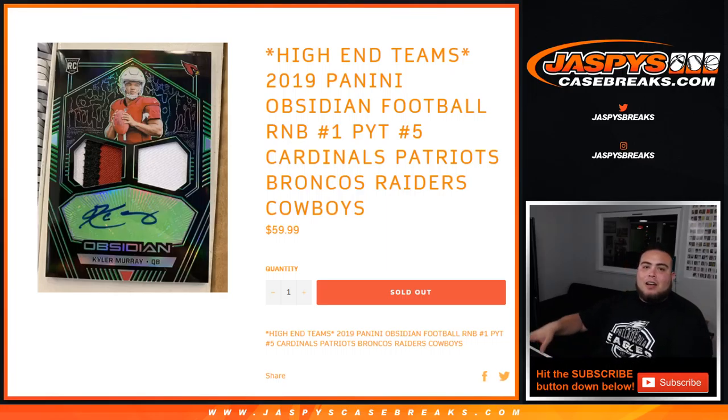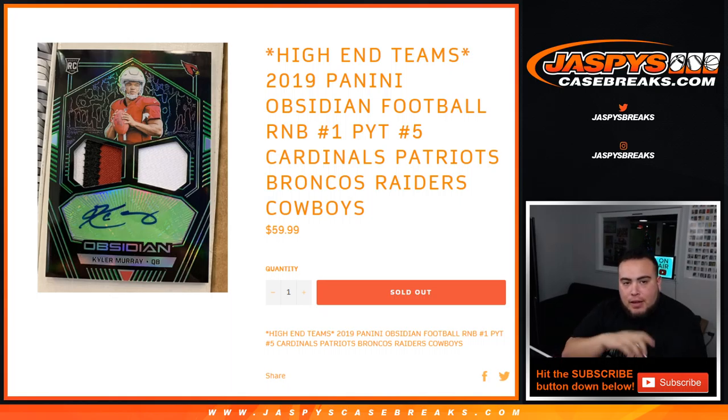What's up everybody, Jayce here with JazbysCaseBreaks.com, running the random number blocks that help fill up Obsidian Football Pikachu number 5. This is the high-end team random number block for the Cardinals, Patriots, Broncos, Raiders, and Cowboys. For $60, it gives you a piece of these teams in this specific break, so it works like any other random number block break on our website, but just only for these teams in this break.